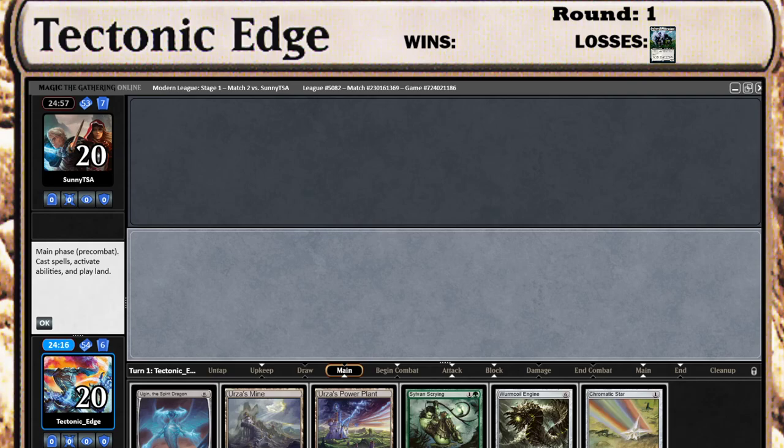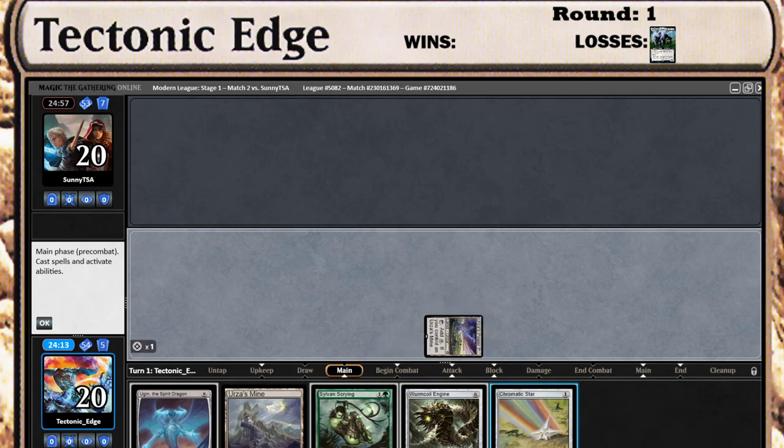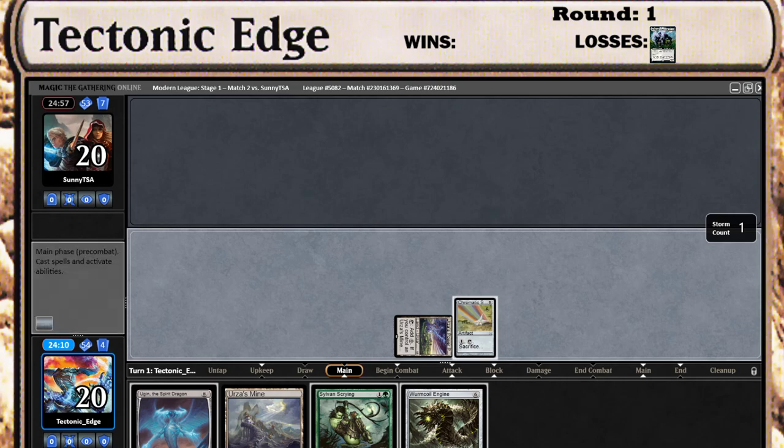I just know he's not Burn, because Burn would still be running Lurrus. But we'll start off with a Power Plant into a Chromatic Star and get our first hint at what our opponent is playing.